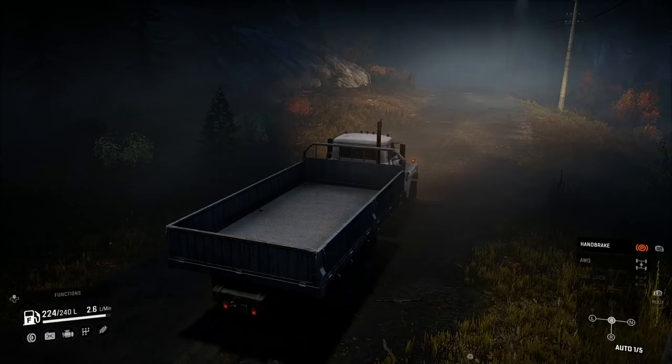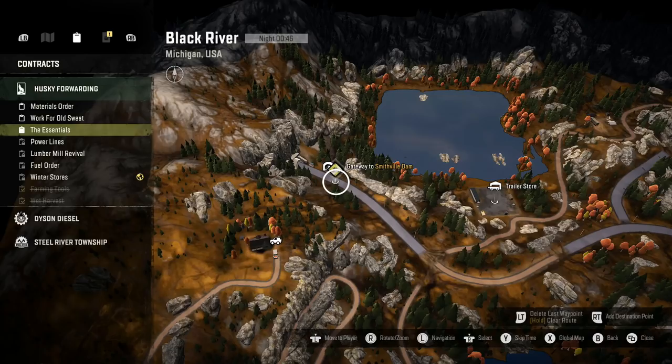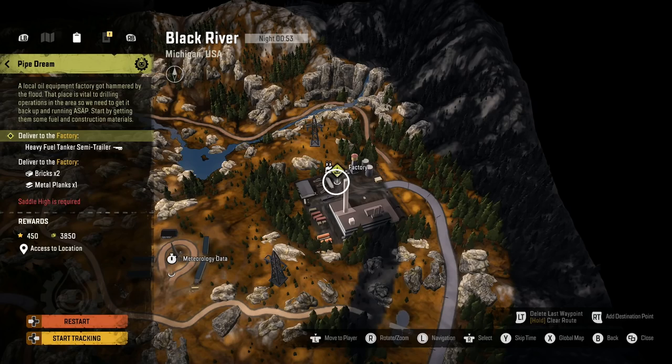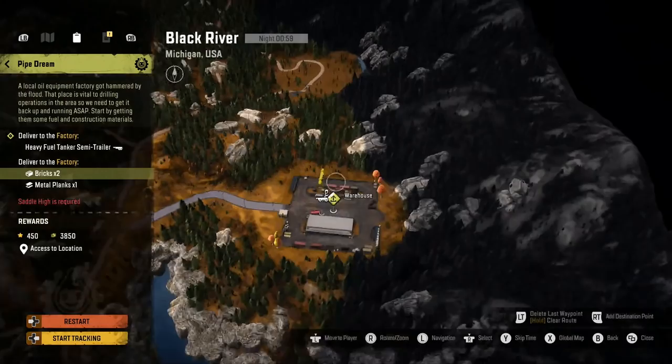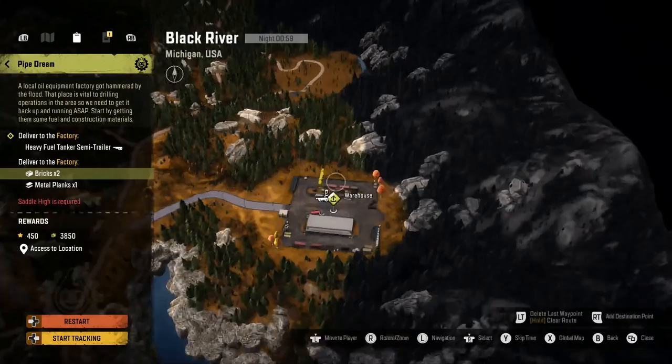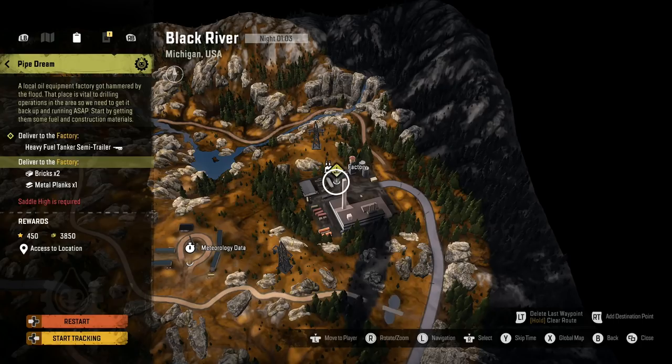Tip number fourteen: use the contract menu on the map to find out where you need to be and where you need to drop off your goods. For example, the contract 'Pipe Dream' requires delivering a heavy fuel tanker semi-trailer to the factory. Moving down using the d-pad, I need to go to the fuel station to pick up the tanker, then drive it to the factory. I also need to pick up bricks from the warehouse and metal planks from town storage, both going to the factory. You can do this with all contracts — see exactly where to pick things up and where to drop them off.